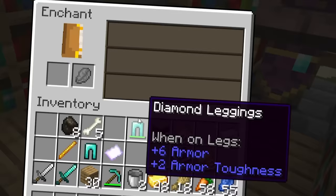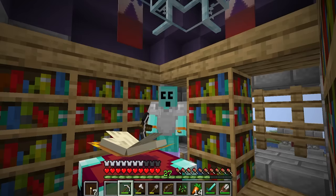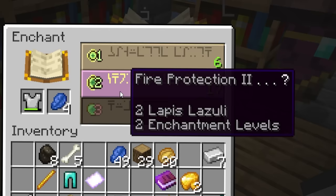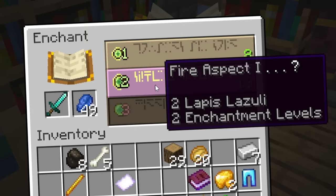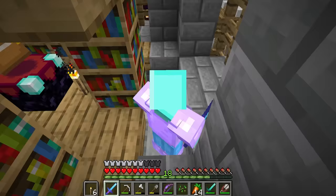Oh gosh, knockback or smite. Almost worse than Bane of Arthropods, man. Nothing's worse than that. Protection two - I'll take that. Bane of Arthropods, bro. Fire protection - sure, it is the nether after all. Protection three, that's better. And fire aspect. Power two bow. And sharpness one - yeah, sure, I'll take it. Look at me, dude. I'm shiny.